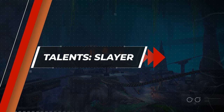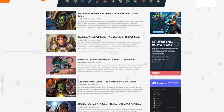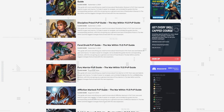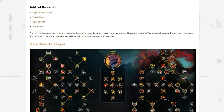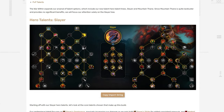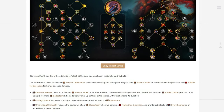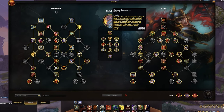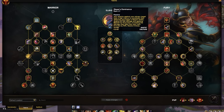If you want to make use of our Slayer build, it's important to know exactly what you're going to be getting into. We have our centerpiece node that applies Slayer Strikes, dealing some damage to our selected target, and grants you an Execute modifier stacking up to three times.